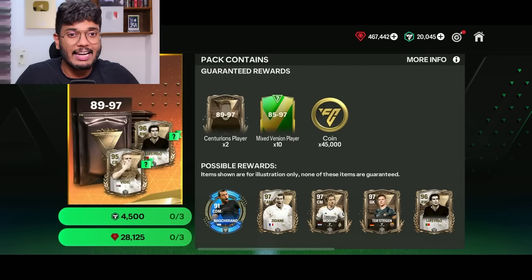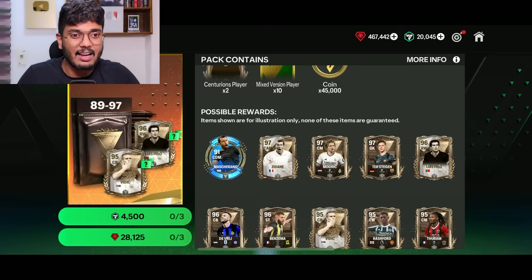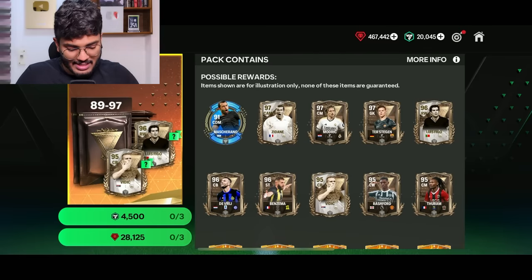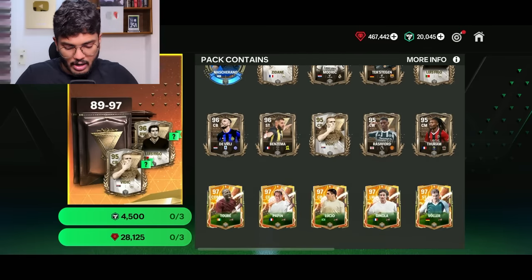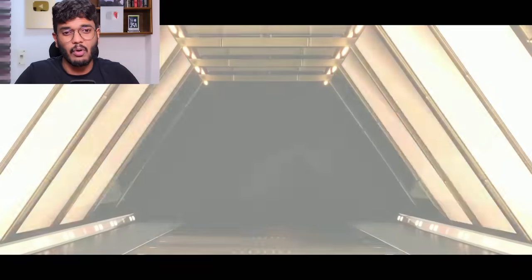This pack has two guaranteed 89 to 90 rated tradable Centurions players. Look at some of the cards we can pack: Zidane, Luca Modric, Ter Stegen, Luis Figo, Benzema, Rashford, Witsel, Turam — lots of good ones. Hopefully one big pull is what we want.